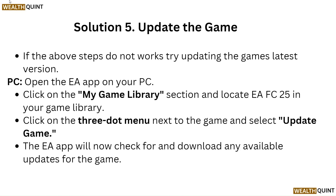Solution 5: Update the game. If the above steps do not work, try updating the game to its latest version. For PC, open the EA App, click on the My Game Library section and locate EA FC 25. Click on the three-dot menu next to the game and select Update Game. The EA App will now check for and download any available updates.